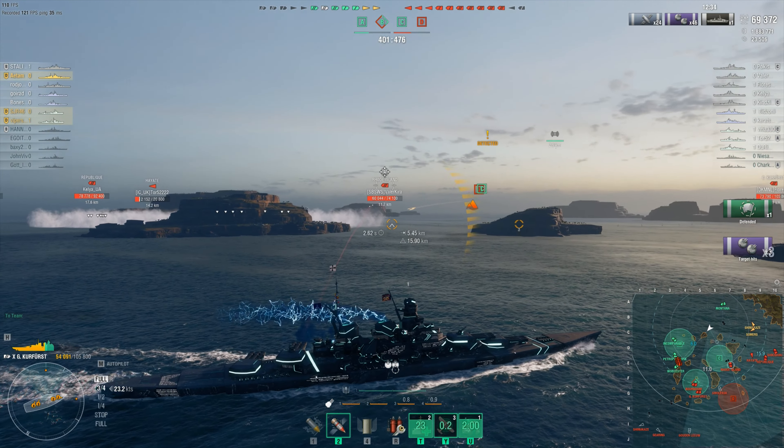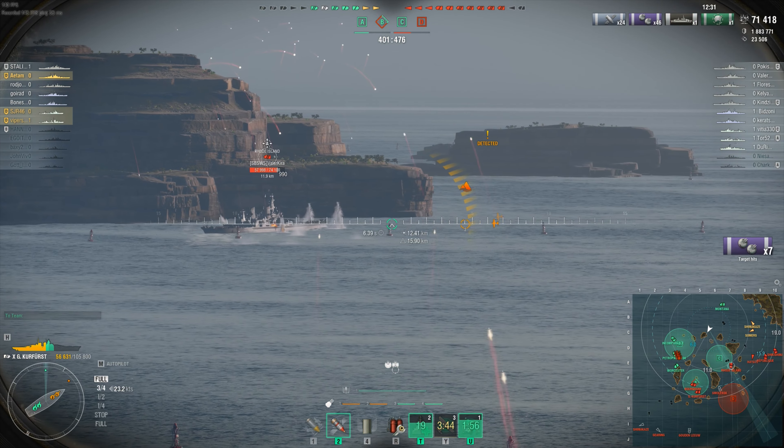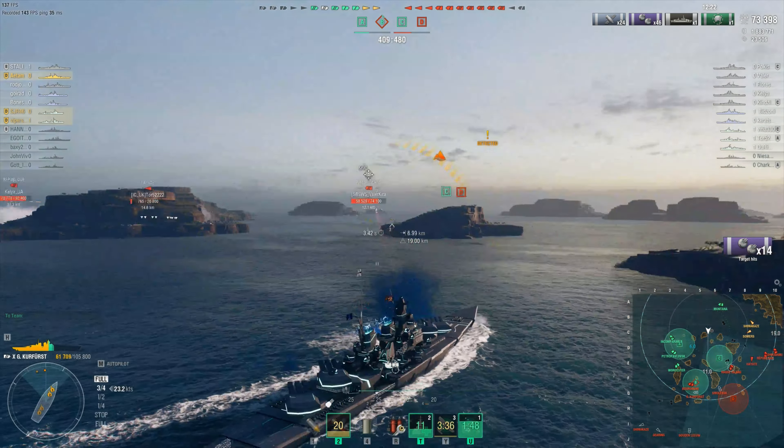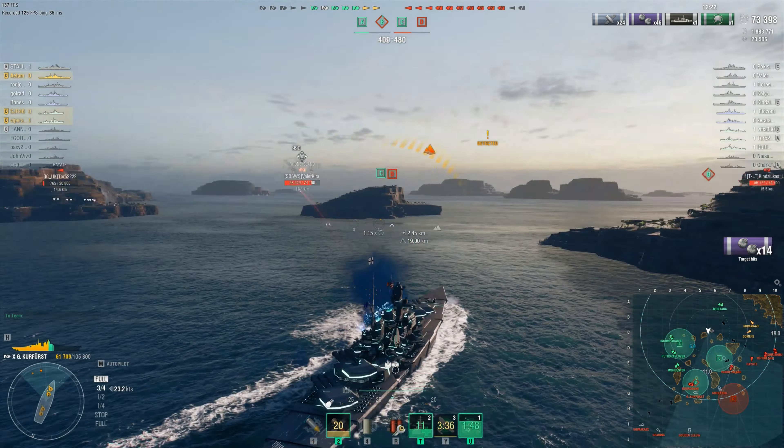That would deny the enemies destroyers on this flank — they still have two on the other side. I was hoping to get the Rhode Island more broadside but it's turning because of the island in front of it. It's already trying to evacuate, but at least I can protect the sea cap by forcing it away. I could turn left and go after the République and the Shikishima, but I have two friendly destroyers there, and two battleships pushing into a cross-torpedo situation from two torpedo boats is not ideal. I trust my division mates to handle them. Meanwhile, coming here I can shoot the broadsides of Bourgogne and Kurfürst.